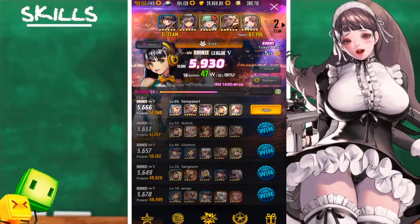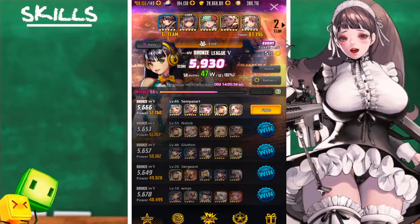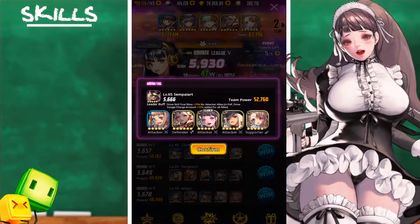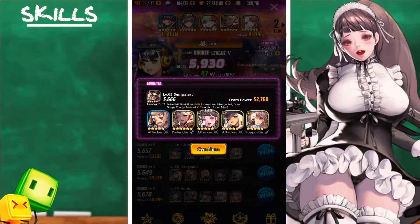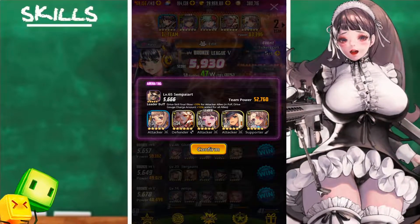What is up guys, Anthony here back with another Destiny Child video. In today's video I have part three of the Ruby to Platinum series on this second account. The first team I'll be facing consists of Dino, Dana, Gunslinger Hilder, Math That, and Neptune. The unit I'll be telling you all more about is Gunslinger Hilder.